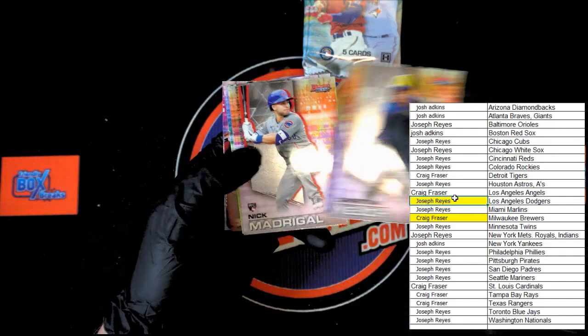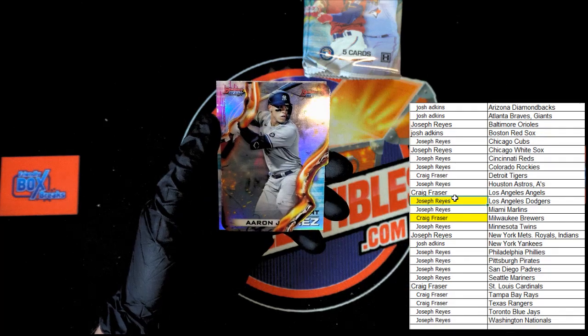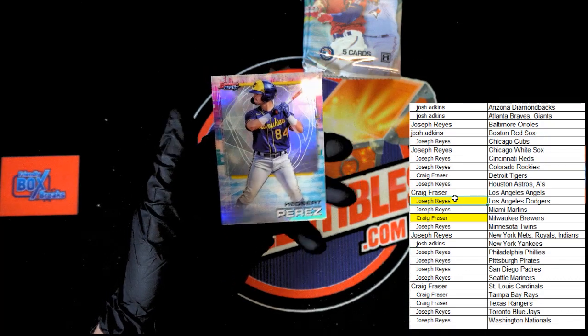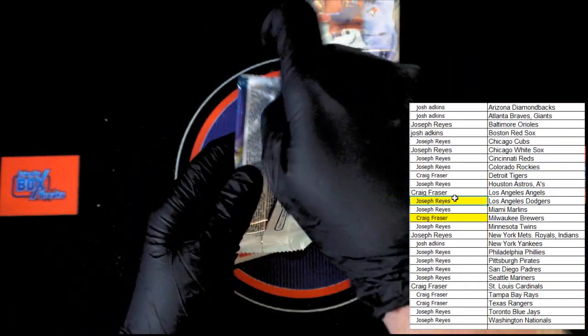All right — Kirsten Yela, Nick Madrigal rookie, Trevor Story, Aaron Judge die-cut. Not numbered — all right, just making sure. Heibert Perez. Next pack.